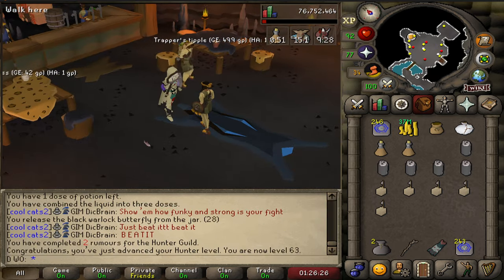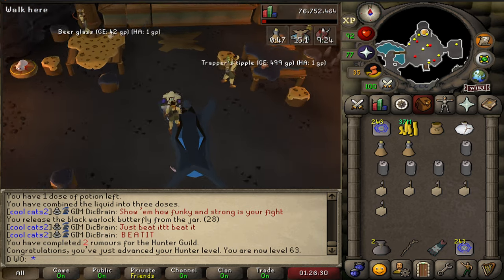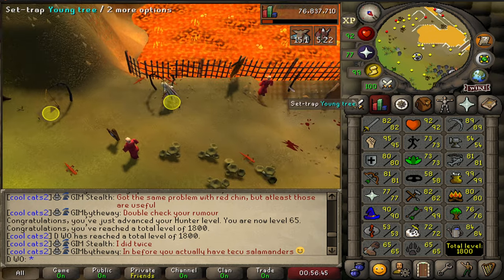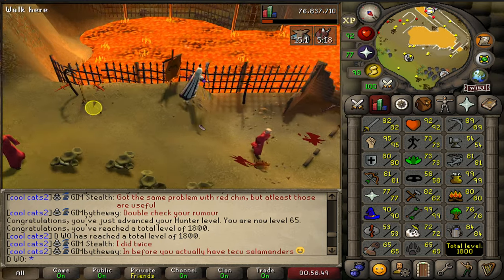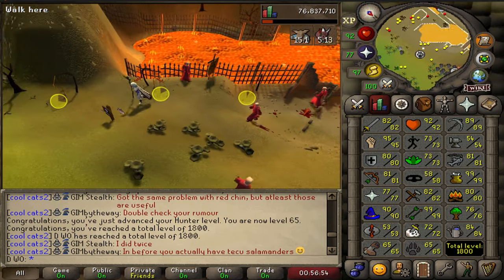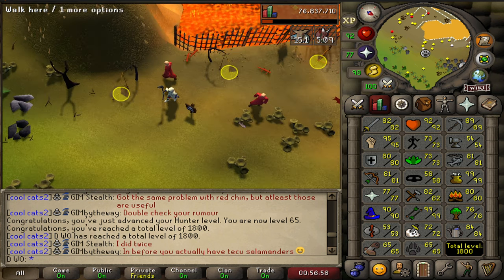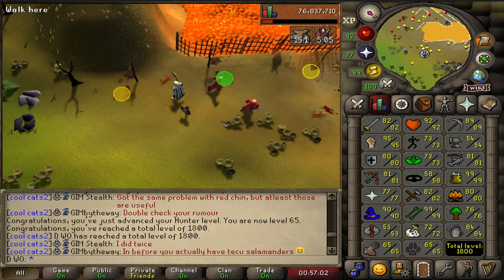I think the goal is to get to 10 rumors and then you can get an easier way to teleport, because running back and forth is really annoying. We just hit hunter level 65, total level 1800, and I've caught over 200 of these. I feel like it's bugged — a lot of times you show up and get it first catch, or it takes 200 plus. What is that about?